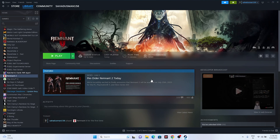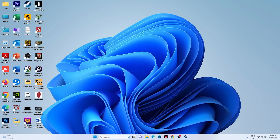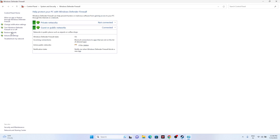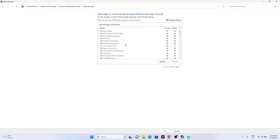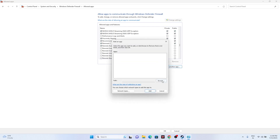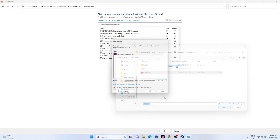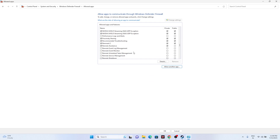Next, allow the game through Windows Security. Go to Control Panel, then System and Security, then Windows Defender Firewall, then Allow an App or Feature Through Windows Defender Firewall. Scroll down to R and make sure Remnant 2 has both Private and Public checked. If it's not listed, click Change Settings, Allow Another App, Browse, navigate to the Remnant 2 executable at Program Files x86 > Steam > SteamApps > Common > Remnant 2, and add it.